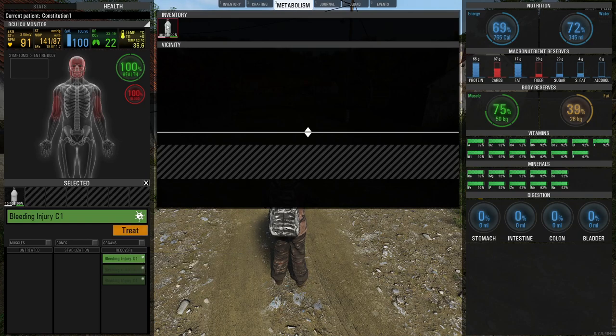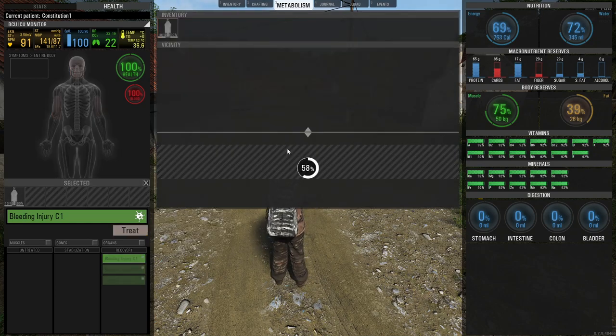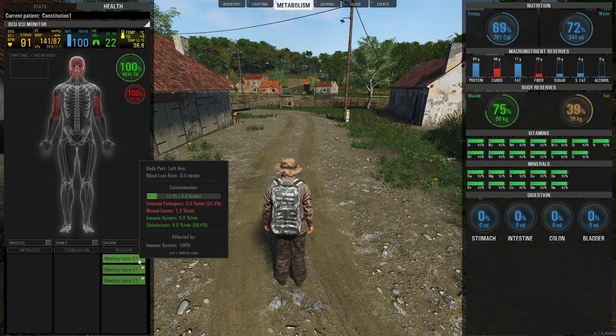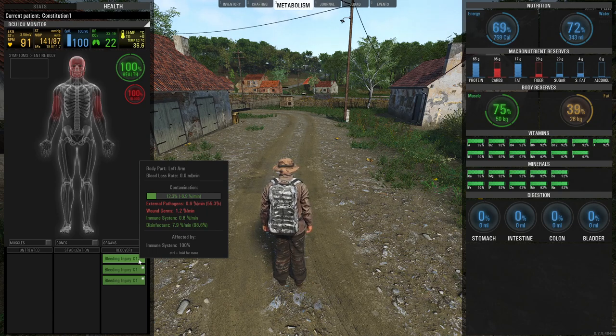If we want to get rid of contamination, we can treat the injury in the recovery phase as well. If we click on this alcohol here, we can actually treat this wound. You just click on it and he's going to pour some alcohol on the injury. And as you can see, the contamination has pretty much disappeared — it's going down because we used the isopropyl alcohol on the wound. Contamination is going down to 12.4, 12.3.